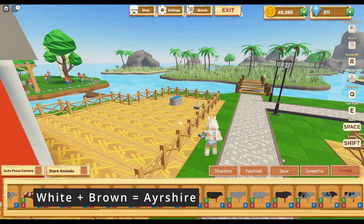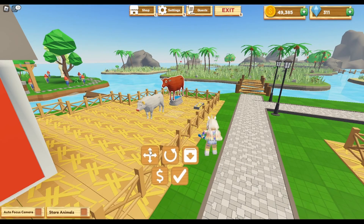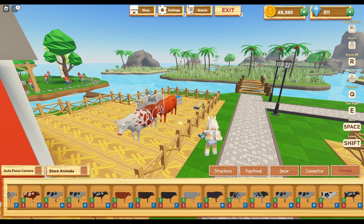The next one we're going to make requires a white cow and a brown cow. White plus brown makes the Ayrshire — I may be saying that wrong, but it makes this amazing looking one here. You can really tell that this combination is going to make this cow. I love this one — it's really pretty as well.